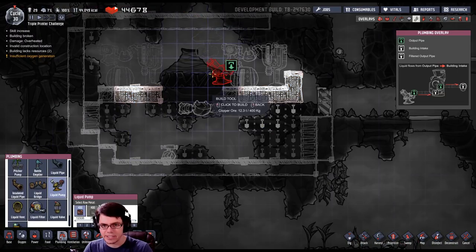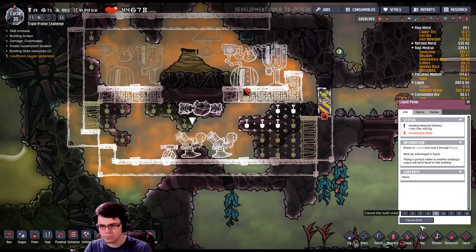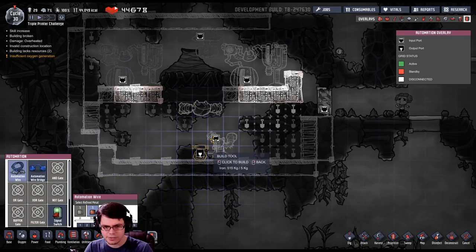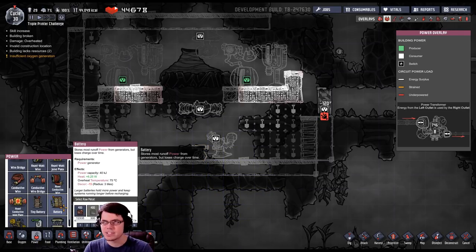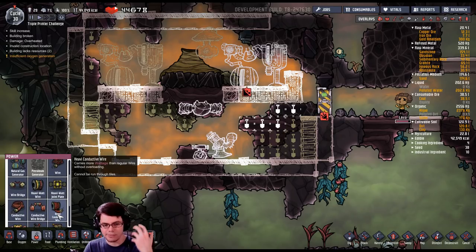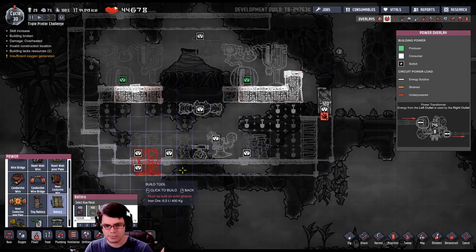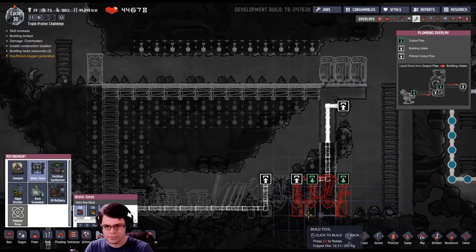Even though I've got a continuous source of power, this equipment should be okay because there'll be liquid dripping on top of it. I'll put a hydro sensor and plug it in just like so. The overheat temperature is 75 degrees, but if the batteries are in liquid they should be okay as long as I keep levels low enough that they don't overheat — I should be able to have a couple of batteries in here as long as there's liquid pooling around them.